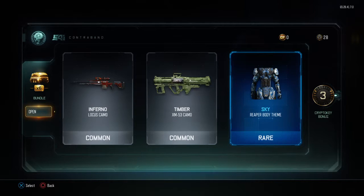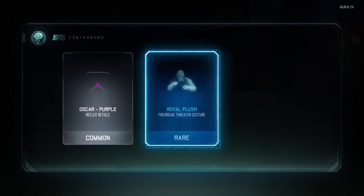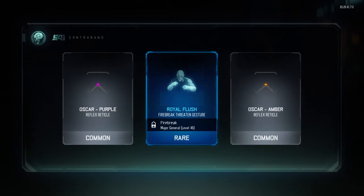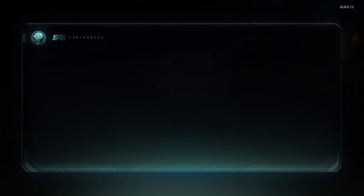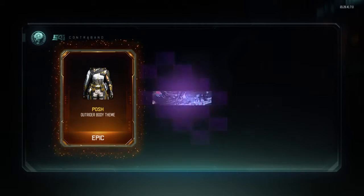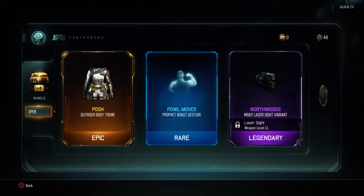I need a new body for my Reaper, I don't like the caterpillar. Got Oscar Purple reflex reticle, Royal Flush, Fire Break Threat gesture, and Oscar Amber reflex reticle - can't speak English today. Polish Outrider body theme - that looks nice - Foul Moves Profit body gesture, and Northwoods I-Made-A-Seven laser sight variant.